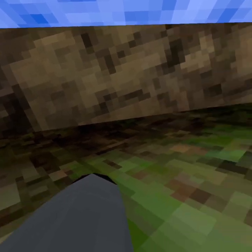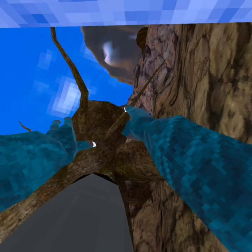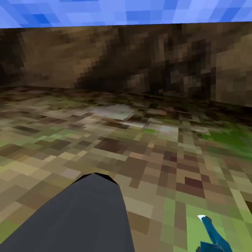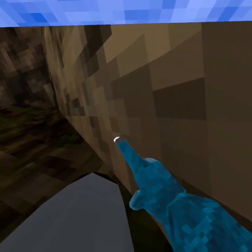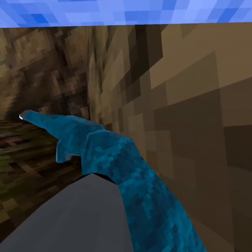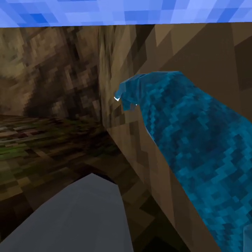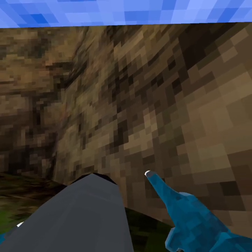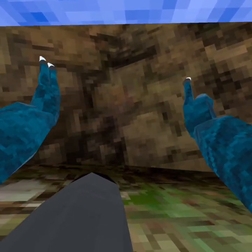You might need to practice a lot to get high enough to get to the stump. The next thing you'll have to do is called wall running. Pretty much, you go up to a wall and tap up like this. It looks like this. I messed up a bit. It's kind of hard on these walls because they're slanted.